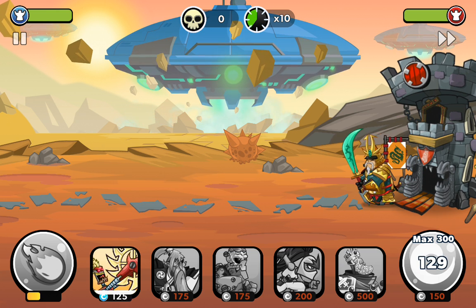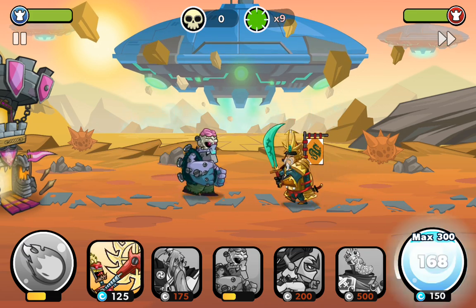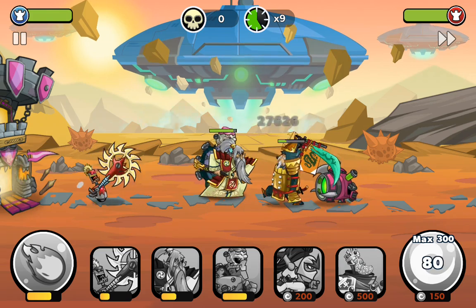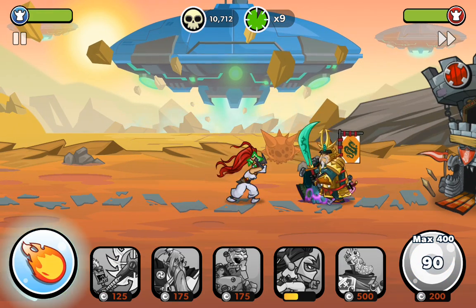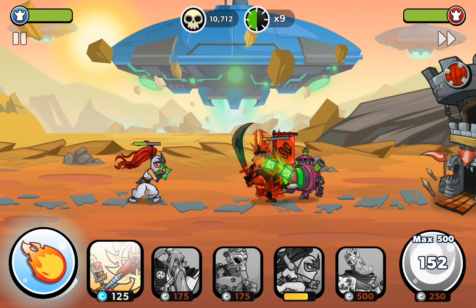Alright, let's send out the Gallum, Ronin, Treasure and now the Ninja. Nice, one time drop. Now I'm gonna ramp up for my King.